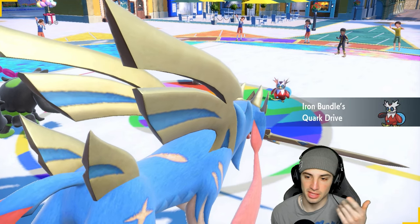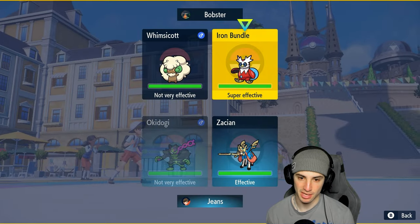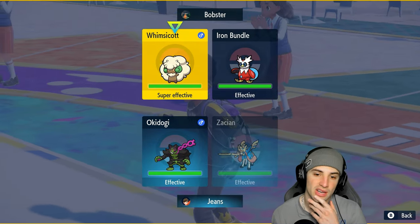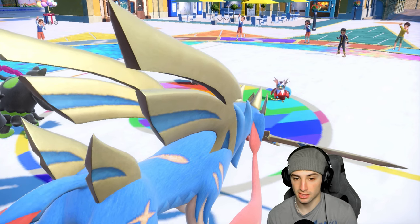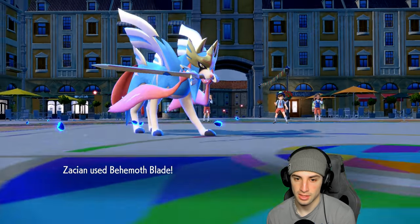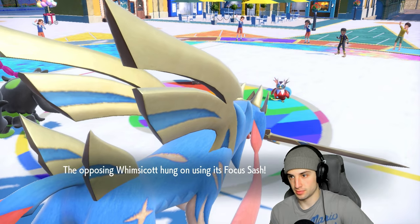Both these Pokémon could be Sash. Iron Bundle isn't sash now because it activated its Booster Energy so its speed is boosted. I think from here we just go for Drain Punch, but I kind of want to double down into Whimsicott — that's exactly what we'll do. I'm going Behemoth Blade and Drain Punch into Whimsicott — if it's a Focus Sash it's gonna die. Iron Bundle protects — that's nice! And they get off their free tailwind. Behemoth Blade flies and takes out Whimsicott, so no trick room comes out.